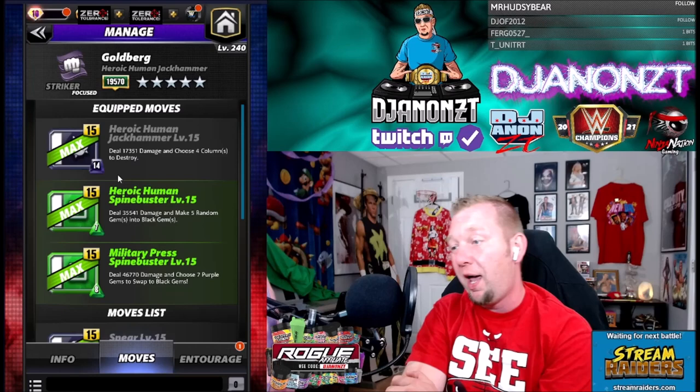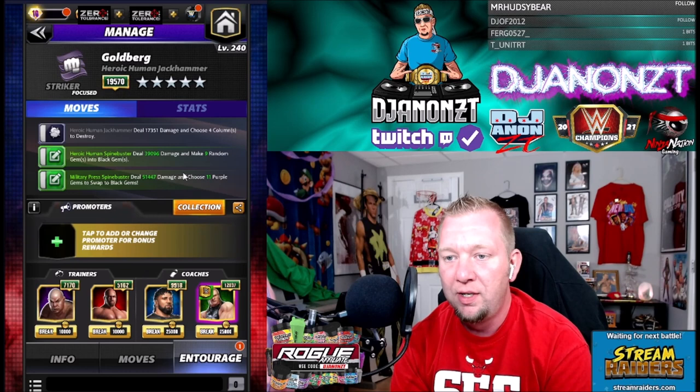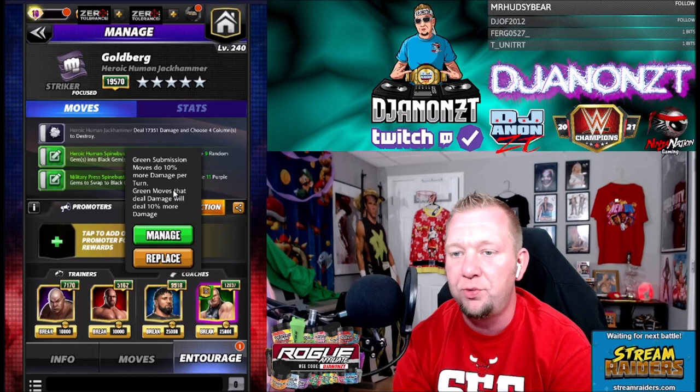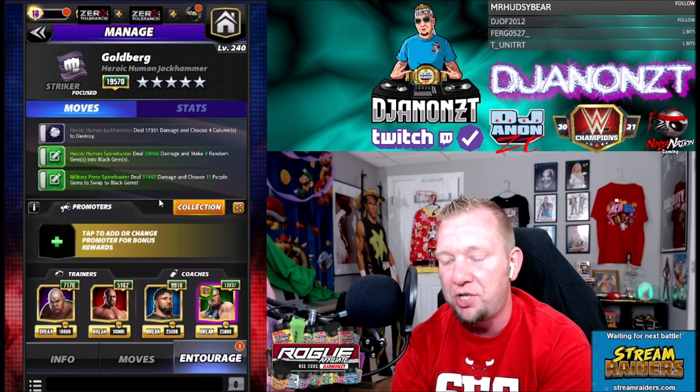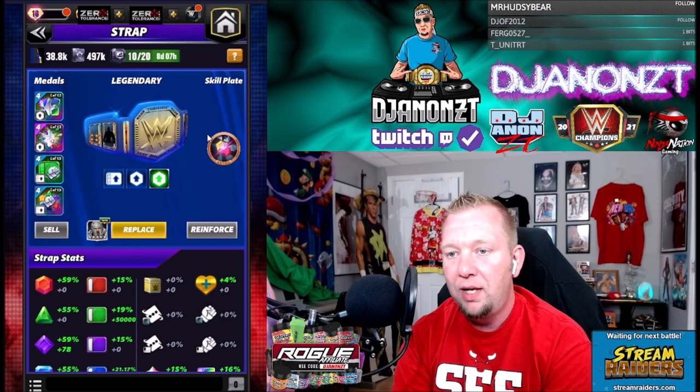Looking at the entourage: I got George Steel and Titus — these two are what we need for the green moves. Titus is going to make more black gems and Steel is going to start with more green move points. Then we got Jay Uso for 10% more green move damage. And I got DX Triple H on here for matching green gems charged by one extra move point, in case we need to recycle a second time. I also got a strap here — the skill plate is actually going to be for the next moveset, so nevermind the skill plate here.